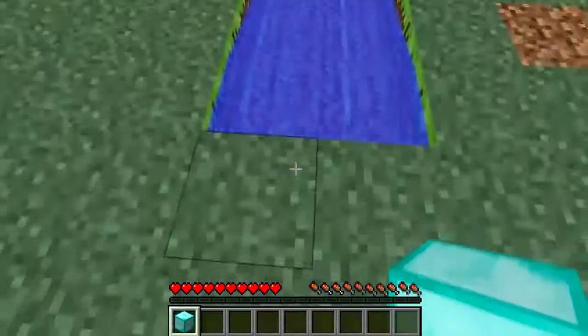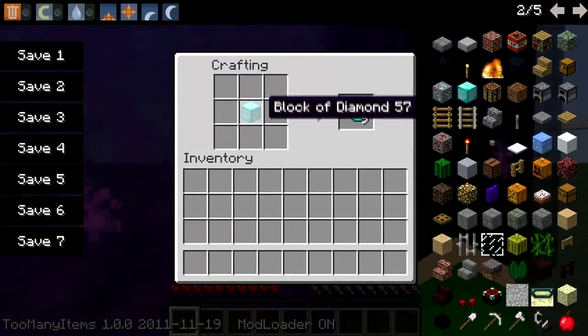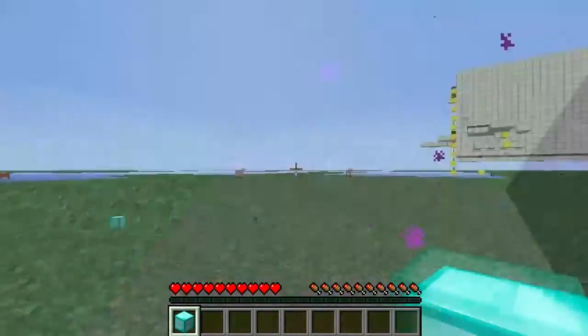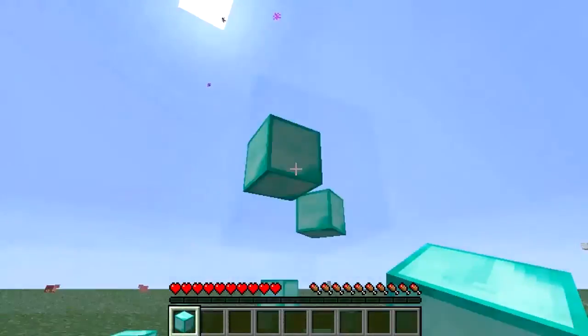You jump into the water, go into any crafting table on the way, and then you put the block or item in the middle. The portal takes you out, and that gives you the infinite block you need or want.